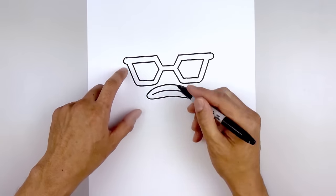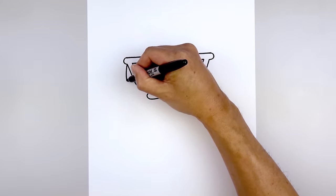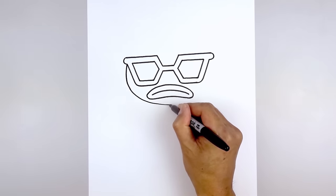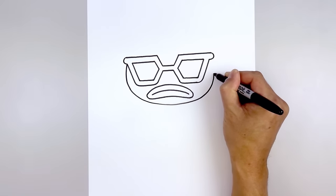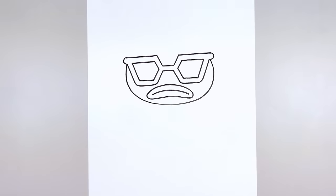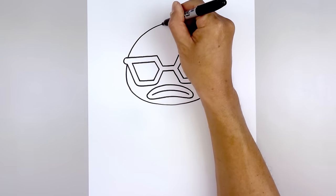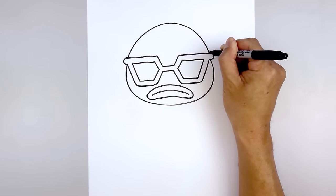Now let's move out and draw the lower half of the head. Starting from the outside corner of the glasses on the left side, we're going to curve out, round up the cheek and pull that in just underneath the mouth. Now we're going to move up and draw on the top of the head. On the left side, curve up in the middle, round up the head and pull that down on the right.